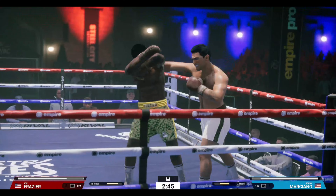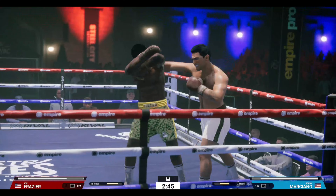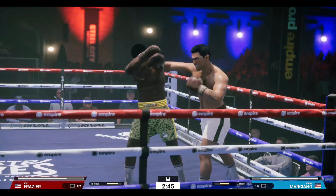Joe Frazier in Undisputed is built like a truck. His body health is high, his stamina is high, his conditioning is high, and lastly, his guard health is high. His granite chin trait reduces his ability to be flash knocked out by 25%.